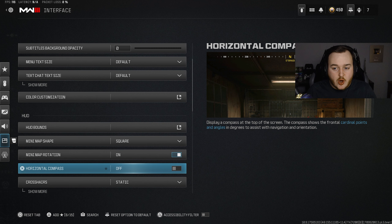I have my horizontal compass off. I'm sure a lot of people have it on — it shows where people are at certain degrees. For me, I don't care about that. If I see someone, I'm chasing them. I think horizontal compass is more for Warzone. For multiplayer, I don't really think it's needed. If you play both Warzone and Modern Warfare 3, you can have it on or off — it really doesn't matter. But for me, it throws me off, so I'm going to keep it off.